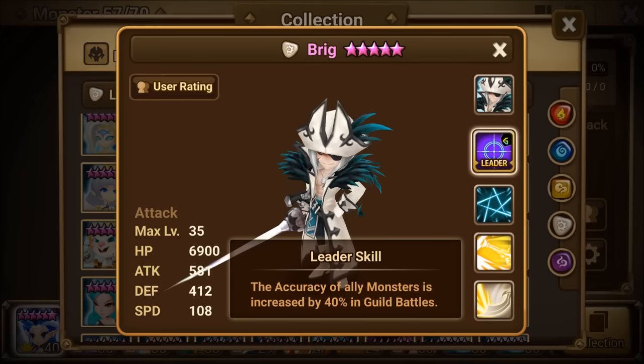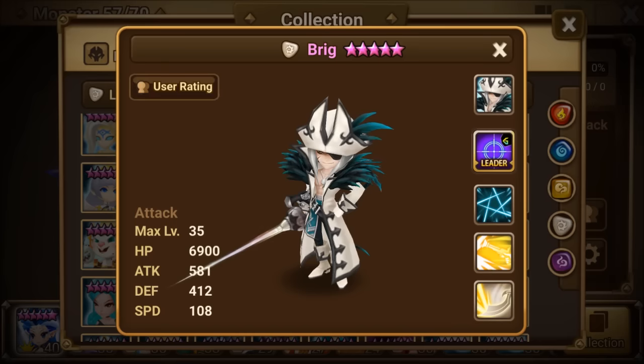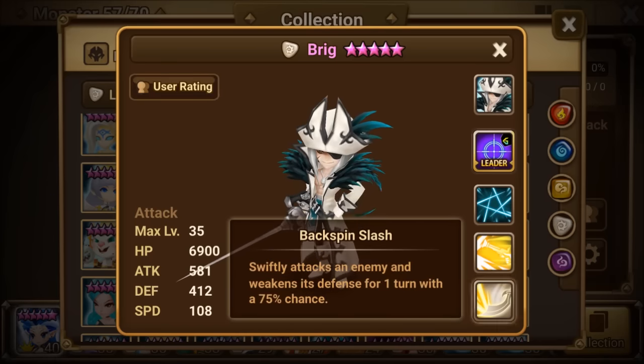Here is his leader skill: the accuracy of all ally monsters is increased by 40% in guild battles. Here is Disarm: attacks an enemy target and decreases its attack power and defense while preventing the target from receiving beneficial effects for two turns with a 75% chance. Pirate Strike deals a powerful attack to an enemy and absorbs 30% of its attack bar. And Backspin Slash swiftly attacks an enemy and weakens its defense for one turn with a 75% chance.